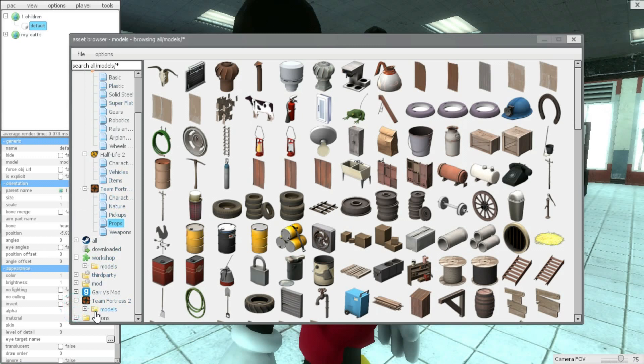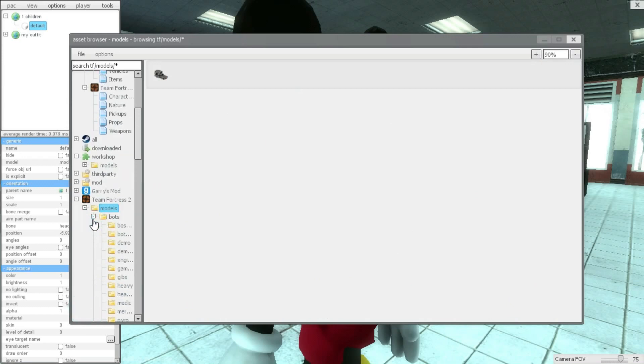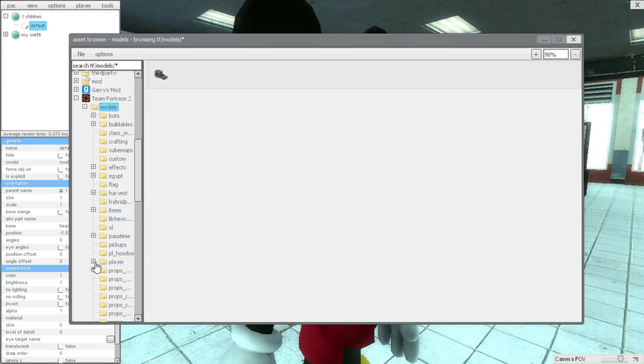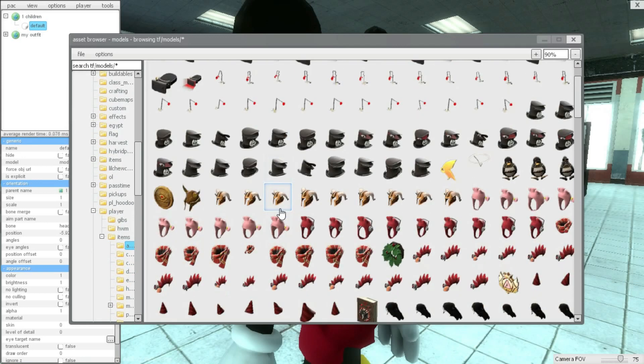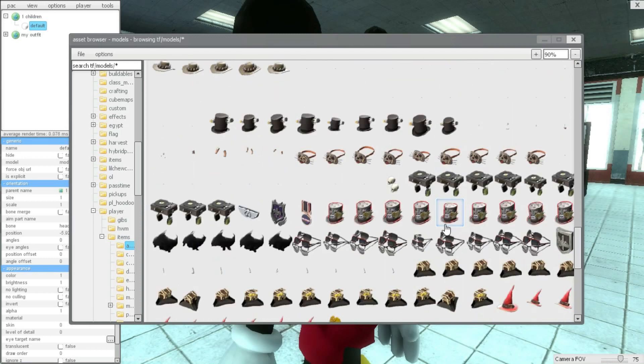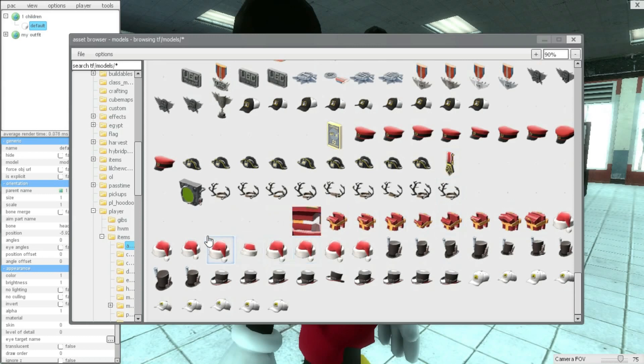Now you don't want the Team Fortress 2 entry up here with all the things — you want the file one down here, and you're gonna have to keep clicking on those. Let's go to hats — probably go to 'Player Items,' then 'All Classes.' So now we've got a bunch of hats that we can mess around with.